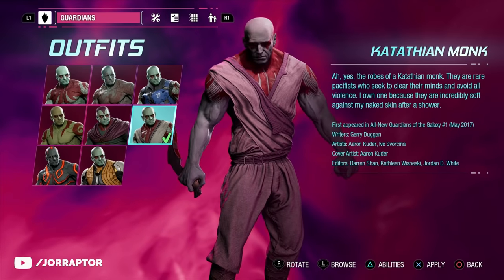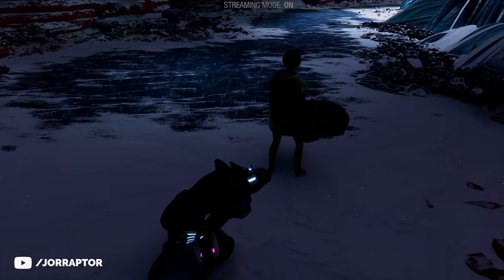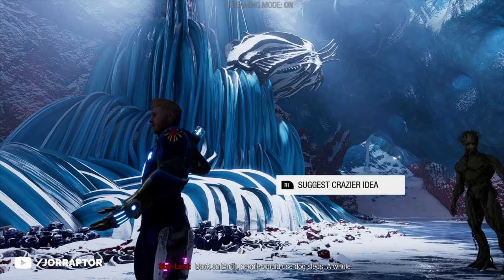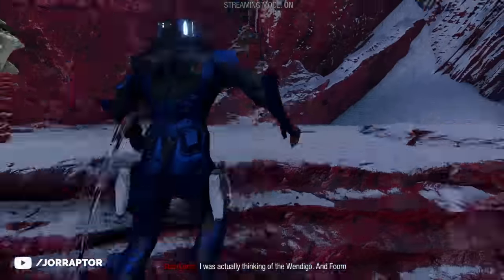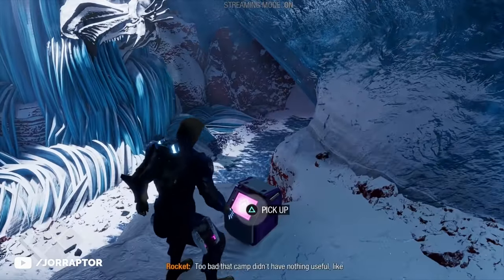The Monk Drax outfit is in chapter 13. After leaving the Burnt Village, slide down into the icy area where you can suggest a crazy idea or an even crazier idea. You can also climb up, and if you do that all the way, you find a chest to get the monk suit.